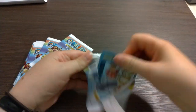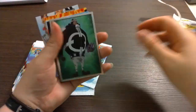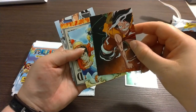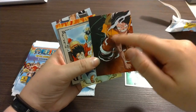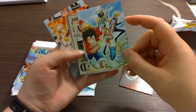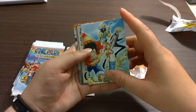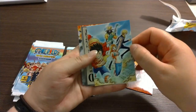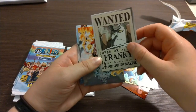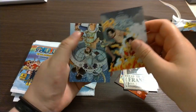What do we have here? We have a shiny Kuma, Gear 2 Luffy in Thriller Bark outfit, after-timeskip outfit of Luffy, Nami, Sanji. Brooke! Frankie — General Frankie wanted poster. Aww, Luffy and Ace.